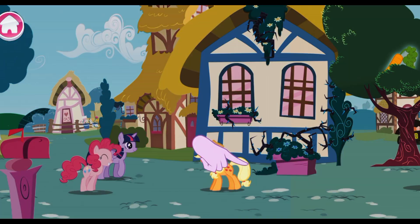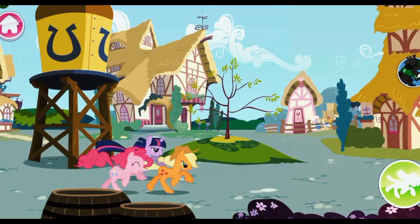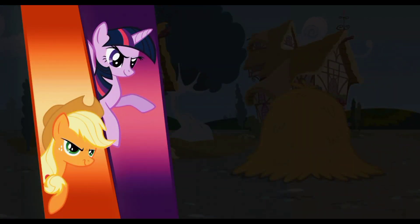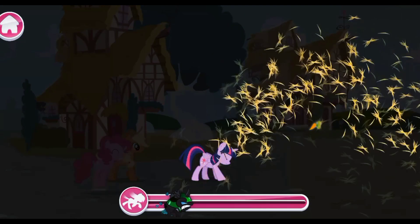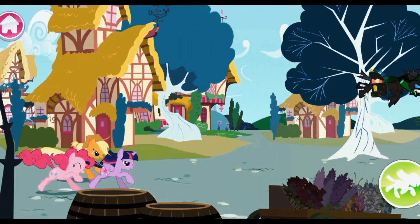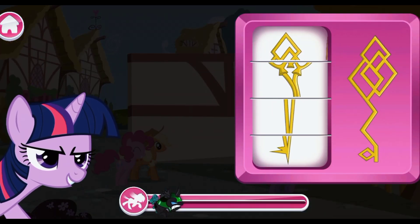Oh no! There's something here — do you see it? Take a close look around! Yes! One step closer! Now what? No time to waste — choose a pony! Applejack or Twilight Sparkle! Something's hidden here — let's search for it! Nice, but no time to lose! Almost there! Whoa there! Match the symbol on the right by turning the blocks on the left!